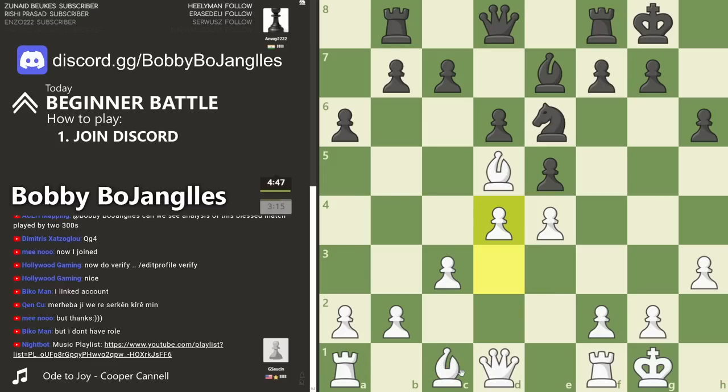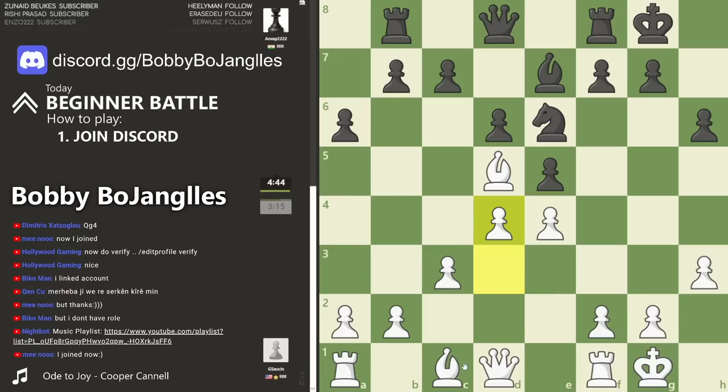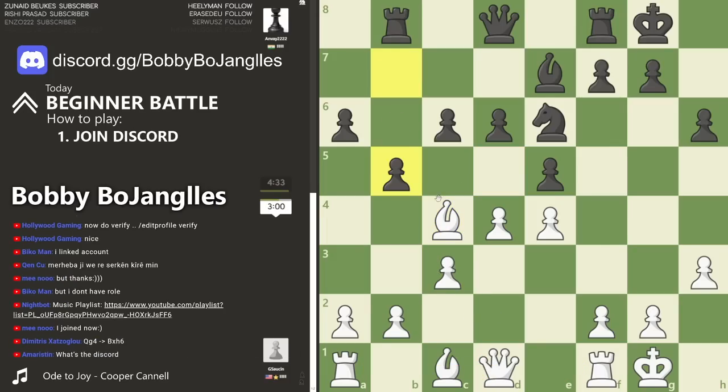It only takes two moves - get the bishop off the back line, bring the rook somewhere more useful on the c or d file, move the queen over to a good diagonal. You could even double up on the file or bring both rooks to the middle. Instead you're moving the same piece again, basically giving black a free move.